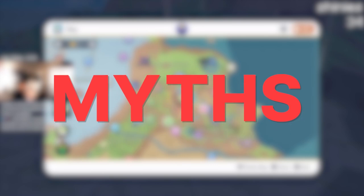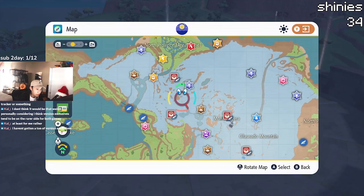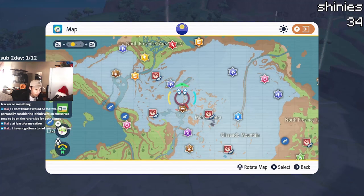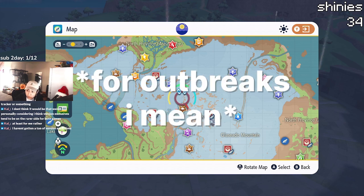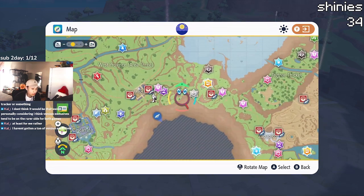There is one more category I've created, and that's the Myths — the legends, the ones we have yet to see. These are either seasonal exclusives or they just don't exist. The list is way too big, so you'll have to go look at the spreadsheet for yourself. I'm almost convinced that some of these Pokémon aren't even in the game yet. But we're far from finished — even after this video, we're going to keep working on the spreadsheet and increasing the sample size to slim those odds down.